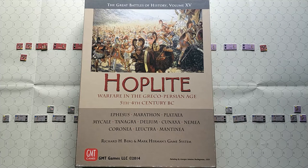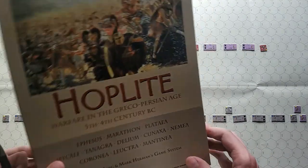Hello and welcome. Today I am going to play Hoplite Warfare in the Greco-Persian Age, 5th century BC. Today's scenario is Nemea, fought at Corinth, Greece, July 394 BC. This is one of the most typical battles of hoplites that you can see. In fact, hundreds of battles like that, usually with smaller scale, were fought in that era.